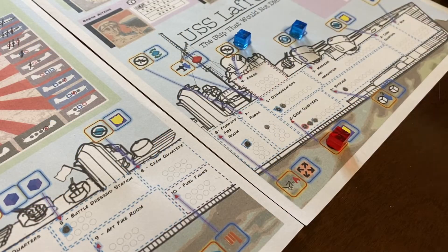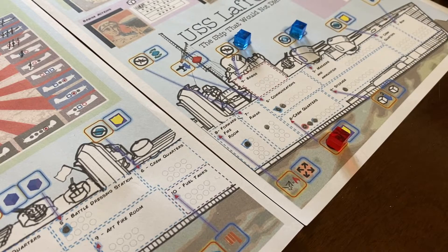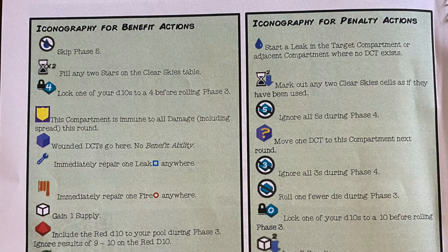Then the enemy strikes. The next Japanese aircraft attacks the ship, targeting a compartment based on a D10 and the right or left orientation of the plane. The targeted room triggers its penalty, which is sort of the inverse of the worker placement bonuses mentioned earlier.